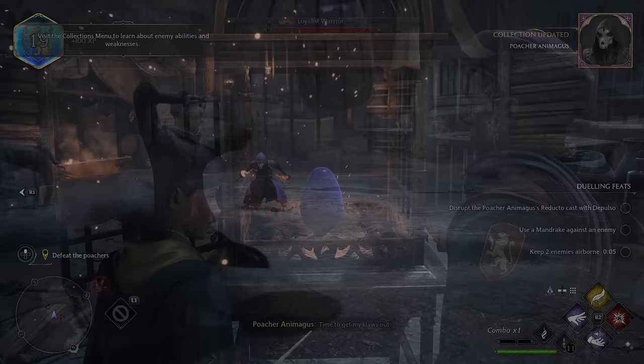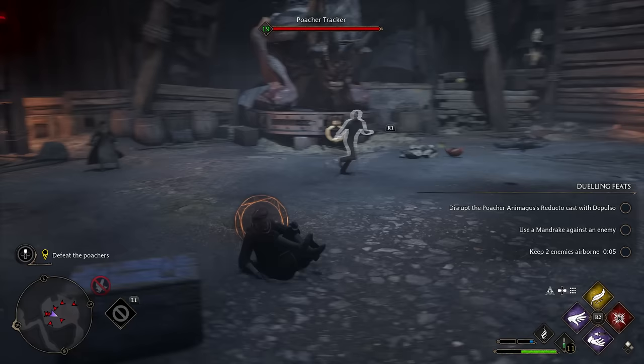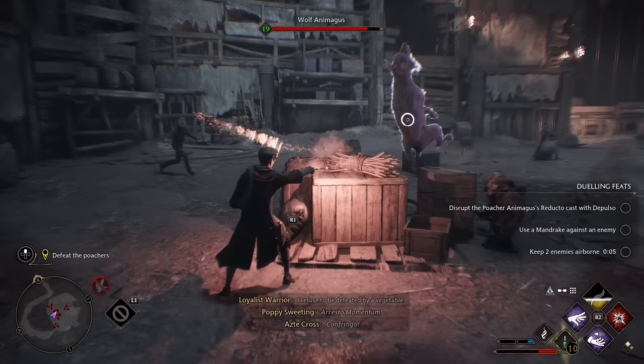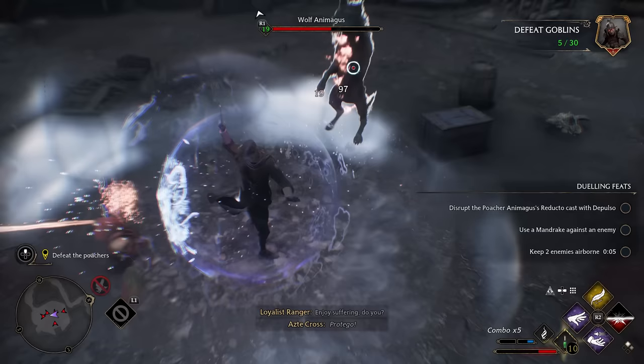We were playing on normal difficulty here, and every hit was hard. You're constantly drinking your Wiggenweld potions to keep your health up, as just a couple hits from a goblin can put you down. If you don't want to deal with this level of difficulty, there are easier difficulties — but something about actually having things be difficult makes you dive into the game even harder.